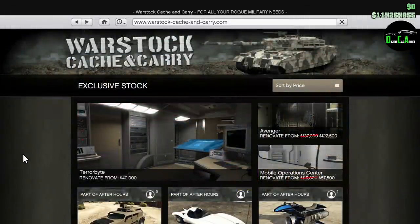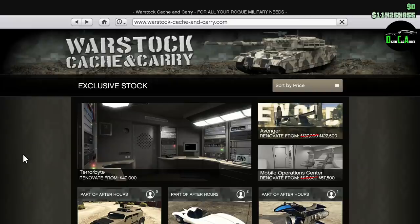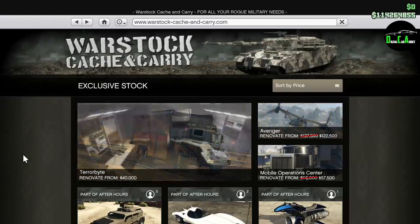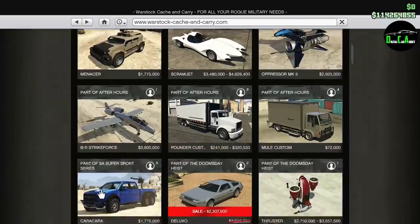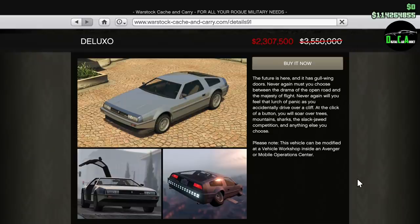Before I mention the next discounts, keep in mind that all of these have an extra 10% discount for Twitch Prime members. So if you don't have your Social Club linked to your Twitch Prime account, the vehicles I'm mentioning next will cost 10% extra. With that said, we have 25% off the Deluxo — the flying car that shoots missiles. I'm sure many of you have been killed by one. The discount shown is 35% because I'm a Twitch Prime member.